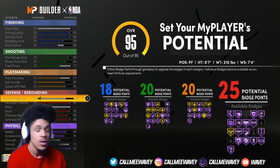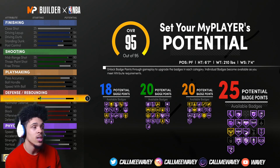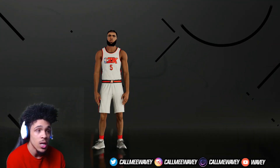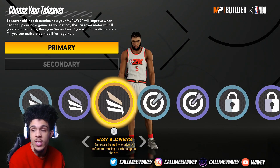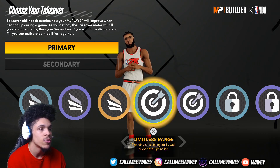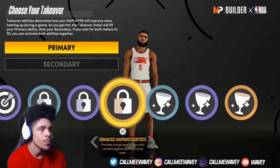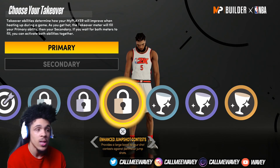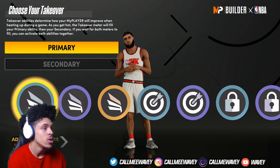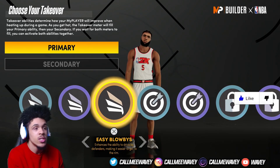That's 83 badges total. If you care more about badges, just rock with this build — it's actually a really good build. For takeovers, I've tried finishing moves and limitless range so far. I haven't messed with the others, but I feel like enhanced jump shot contest would be really good, and easy blow-bys would be solid too — it just depends on how you play.